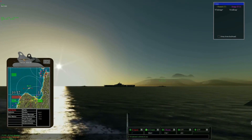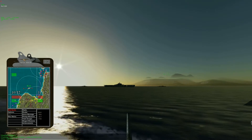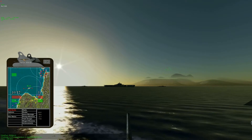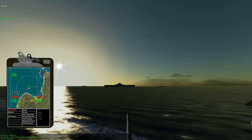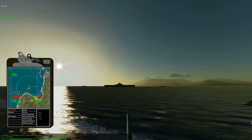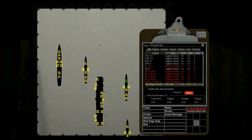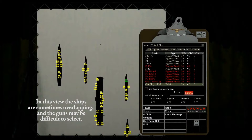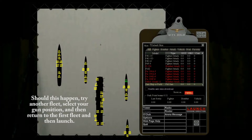The heavy cruiser in Aces High is fitted with nine 8-inch guns, all capable of being manned. Since there are only three turrets, three people can man them — two turrets forward, one aft. A single broadside from all three turrets is capable of killing an opposing cruiser. Three broadsides will sink a carrier. The procedure for entering the gun is to go to the hangar, the same way you pick an airplane or tank, and select the gunship or field. This takes you to the position selection screen where you choose between 8-inch, 5-inch, 40-millimeter, or 20-millimeter — and it's the 8-inch position you want.